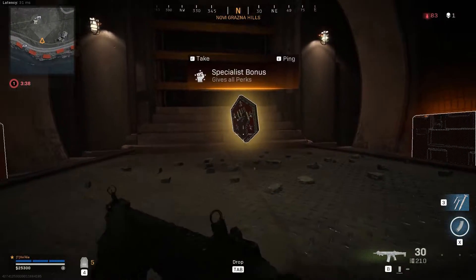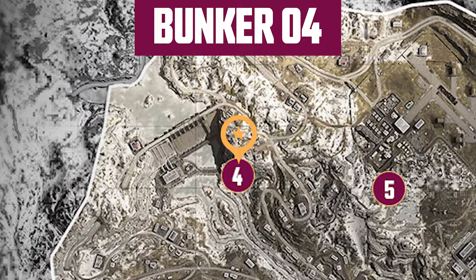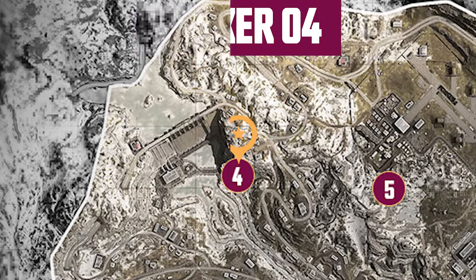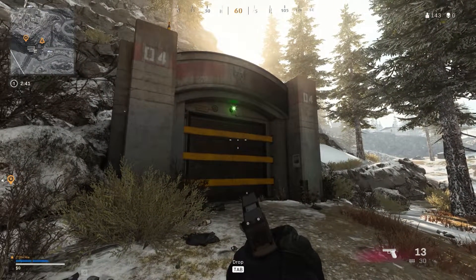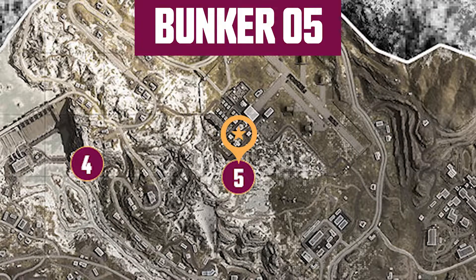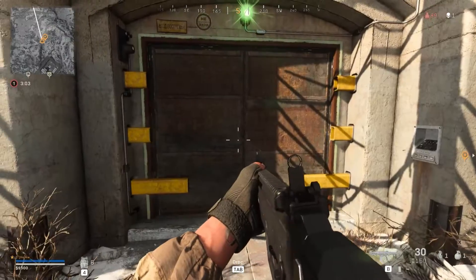That's one of the bonuses of finding the keycard and then accessing the bunkers. Further north towards the dam, we've got keycard Bunker 4, which is just slightly off to the east edge of the dam and just off the edge of the cliff. Bunker 5 is located just south of the military base. This was actually the first bunker I'd entered — inside I found a juggernaut loadout drop. The day I got filthy rich.